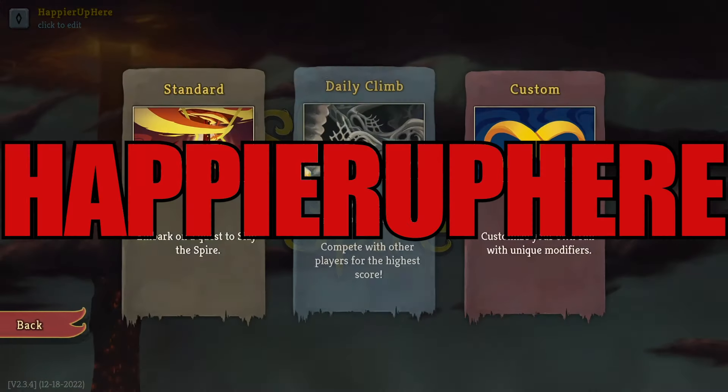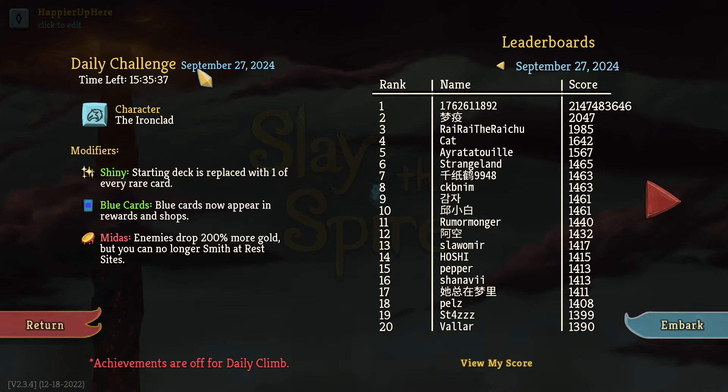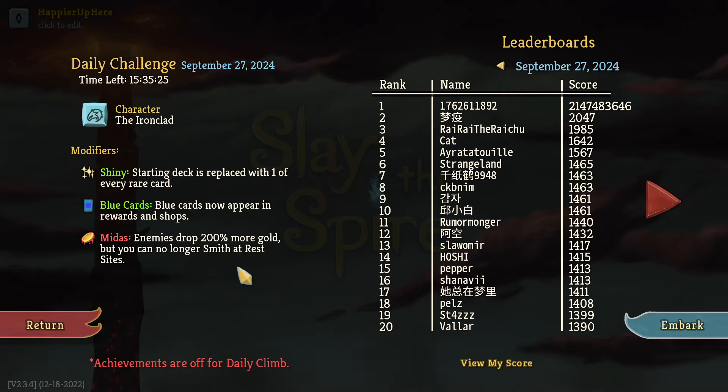Hey, welcome to Slay the Spire! Today playing the daily challenge for September 27th, 2024. The character is the Ironclad and the modifier is Shiny: your starting deck gets replaced with one of every rare card. Blue cards don't appear in rewards and shops, and might as enemies drop 200 more gold, but you can only smith the red cards.